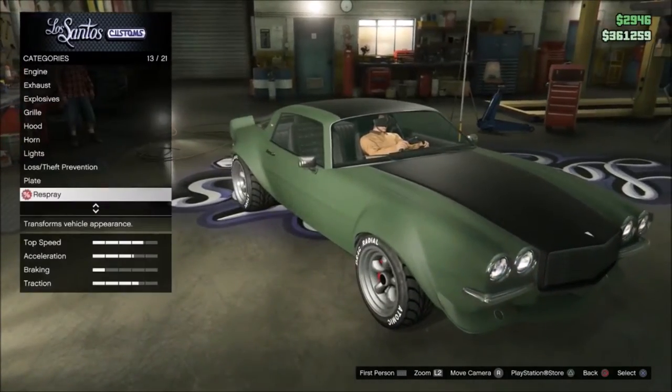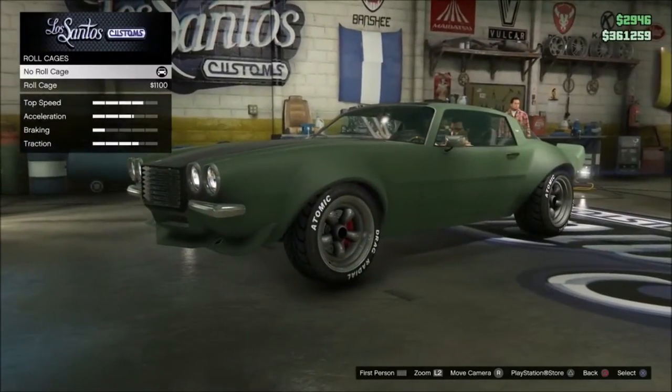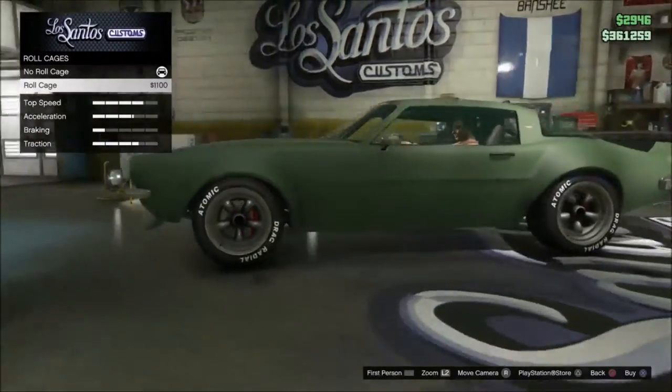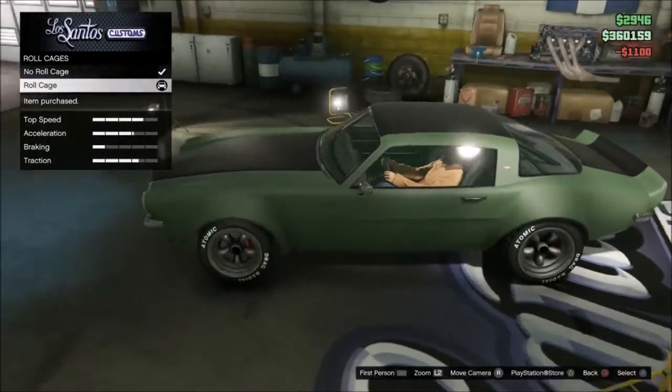This one I did not do a test on beforehand. It appears to have a roll cage, and yes, it's a very similar setup with the bars in the back window.